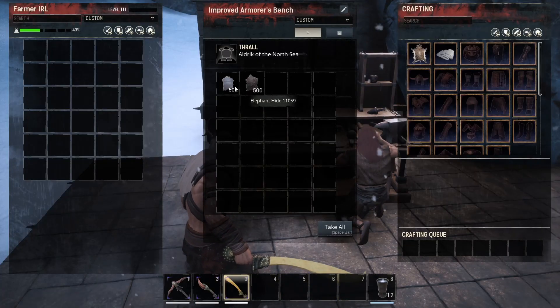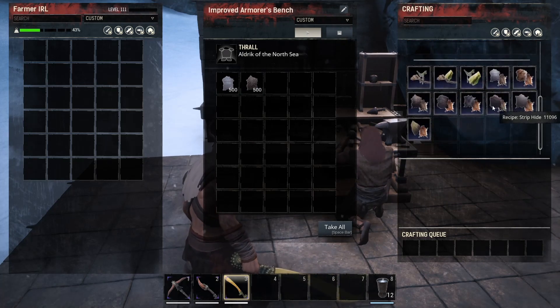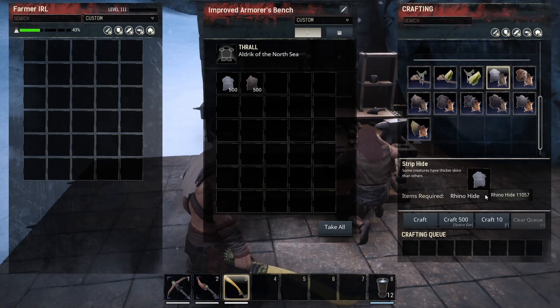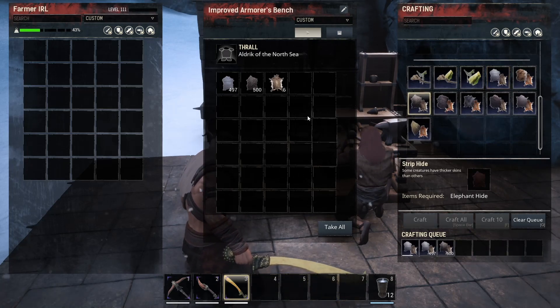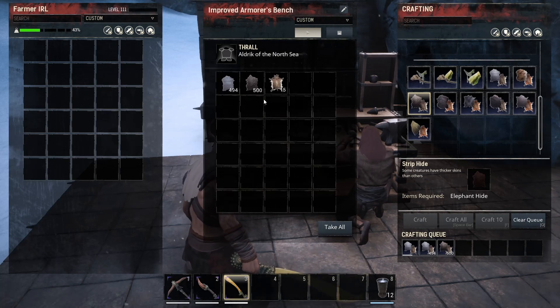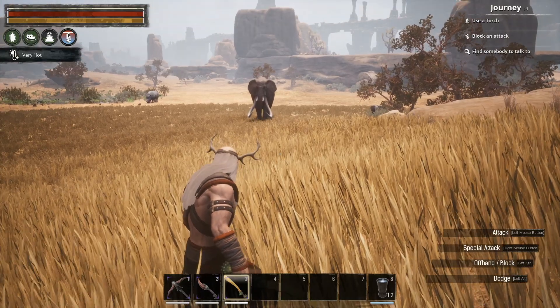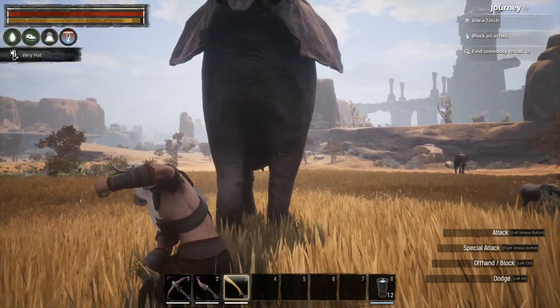Now as you can see here we've got some rhino and elephant hides in the armourer's bench. We scroll down, click on them, and we can craft them both into thick hides — and we actually get three for one.